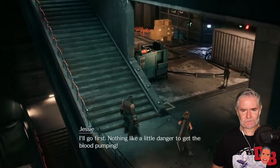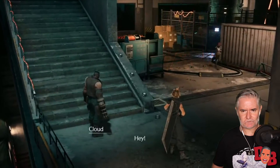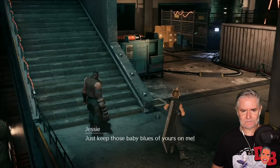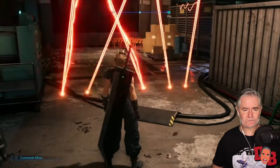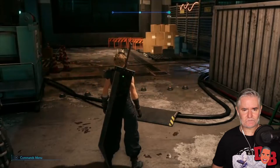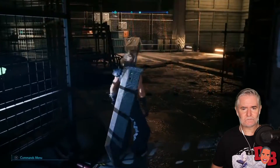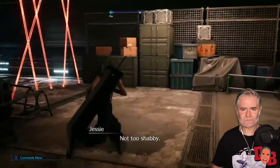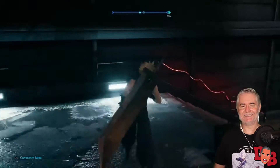Here's another example of how Final Fantasy 7 Remake expands on the original — a laser dodging sequence used to teach you about the dash controls. You can hold R1 or R2 to sprint, or press L3 once and you will sprint until you stop moving. I still think I'll be walking mostly when I play, because Cloud just looks more like a nonchalant badass that way.